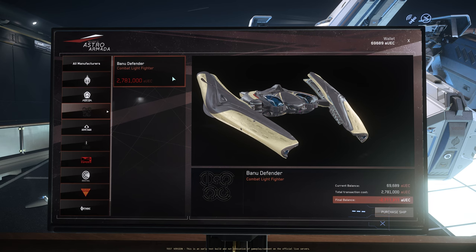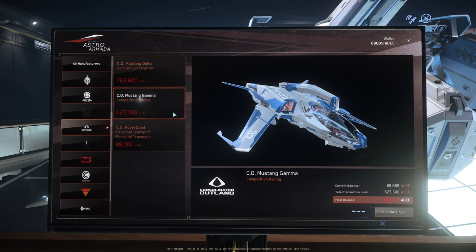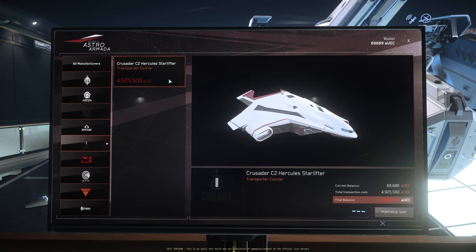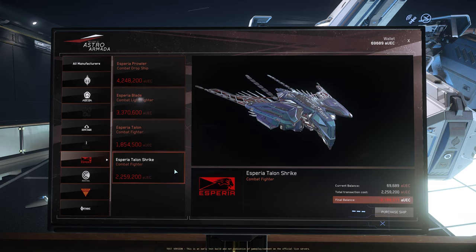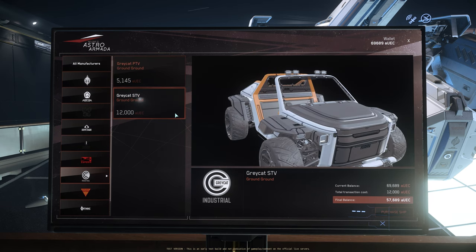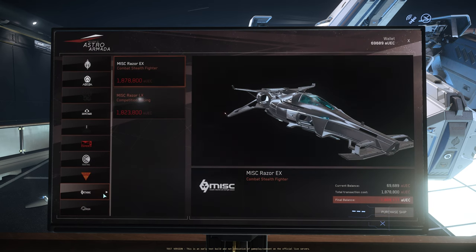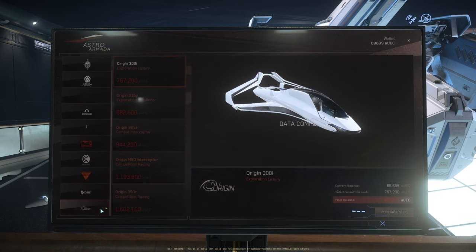Banu: the Banu Defender. Consolidated Island: the Mustang Delta, Mustang Gamma, and the Hover Quad. Crusader Industries: the Crusader C2 Hercules Starlifter is the only Crusader ship that can be bought at Astor Armada in Area 18. Asperia: the Asperia Prowler, the Blade, the Talon, and the Talon Shrike. Greycat: the Greycat PTV and the Greycat STV. Cougar: Cougar P52 Merlin and Cougar P72 Archimedeus. Musashi: the Misk Razor EX and the Misk Razor LX.